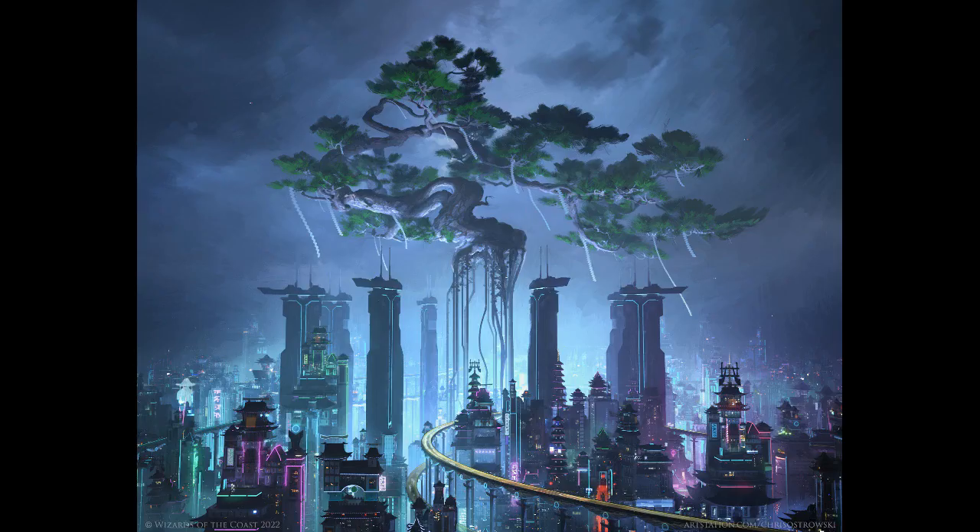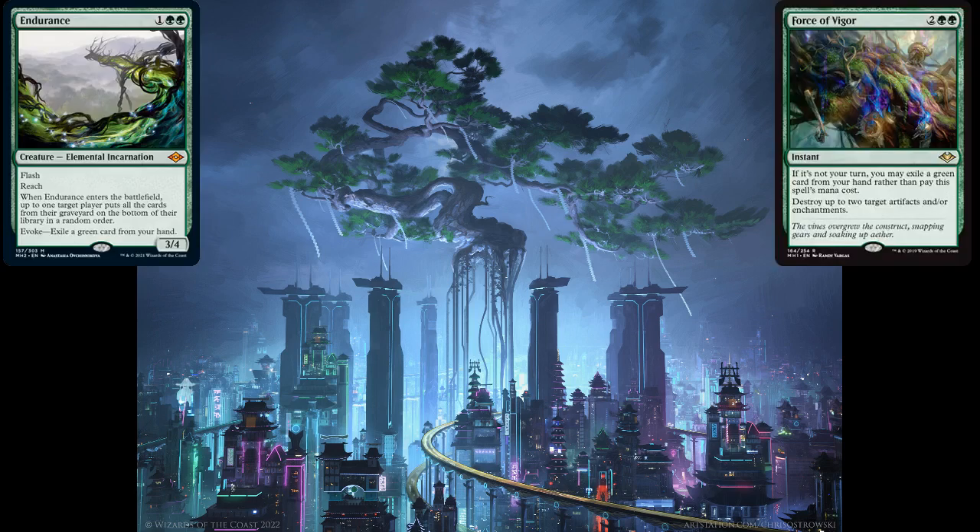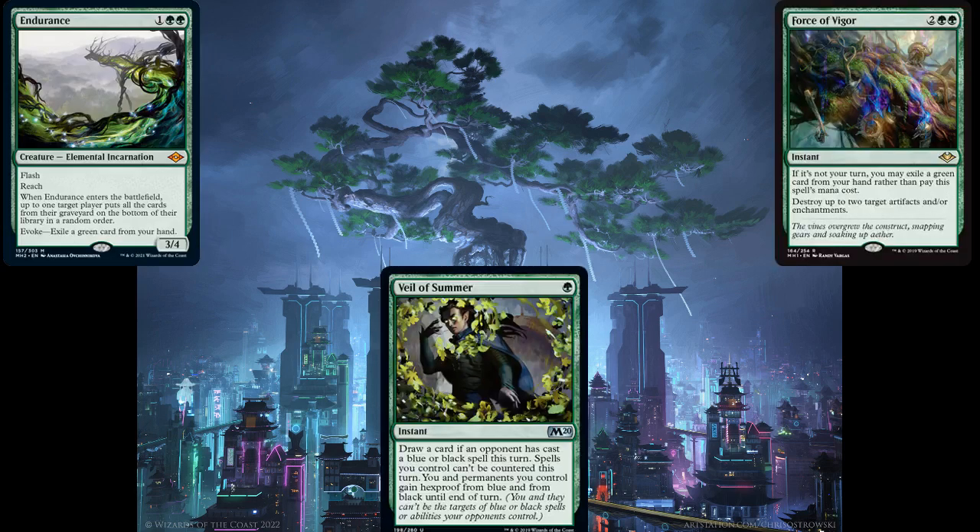When it comes to green, our two most popular free cards — Endurance and Force of Vigor — are there. You'll also see Veil of Summer for a bit more protection. Be aware: if you're running blue or black, your opponent will almost always be bringing in Veil of Summer against you.